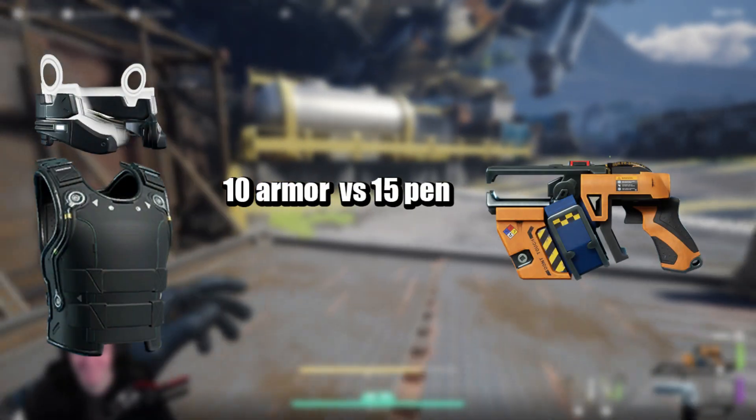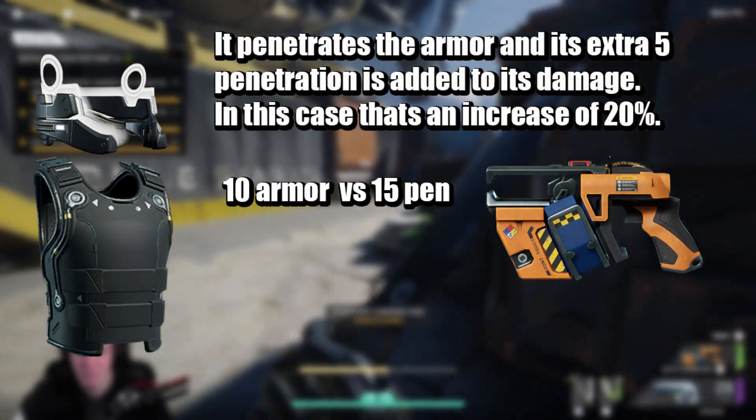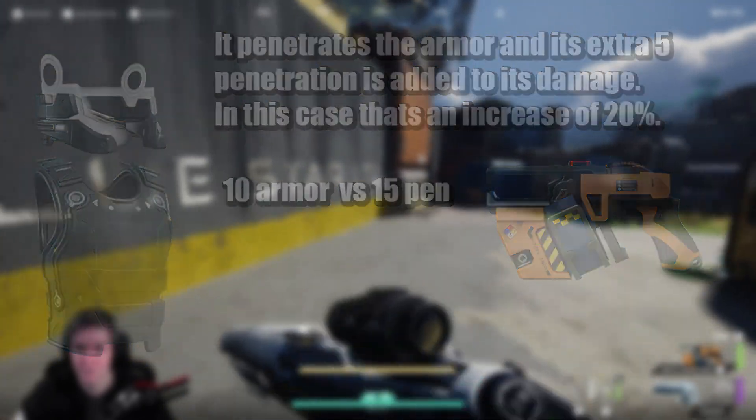Let's now see a green gun with 15 pen against white armor. The green gun in this case goes through the armor, but since it had 5 extra pen its damage has been increased by 20%, meaning the higher the pen, the higher the damage you will do to less-armored targets.